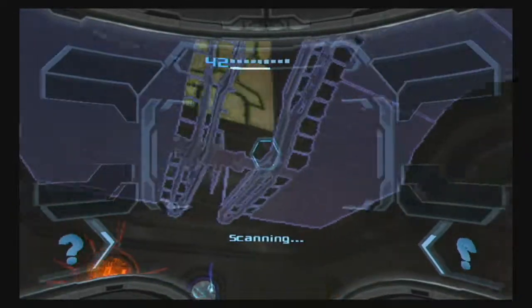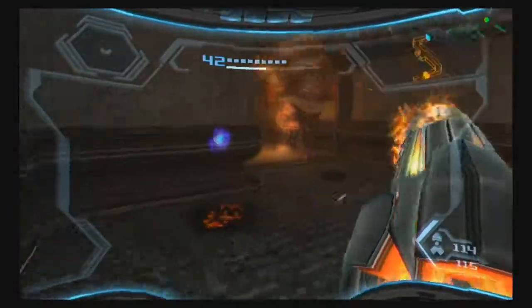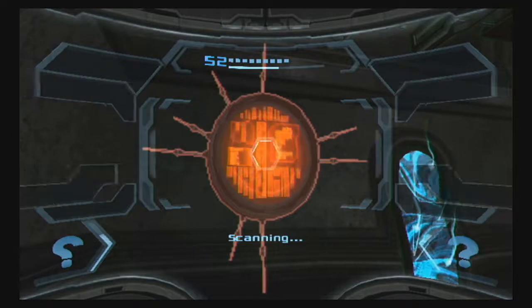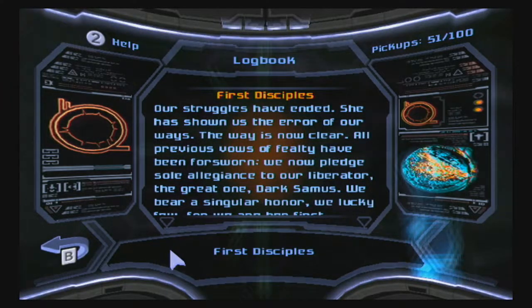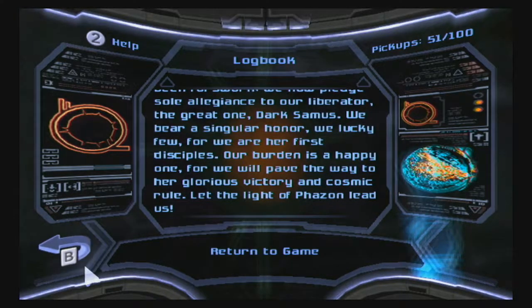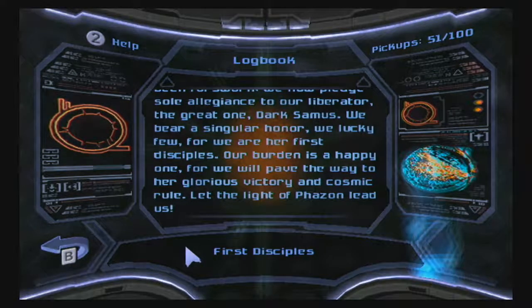We can see some screw attack walls, or wall jump surfaces there, but we can't get access to them right now because this room is blocking our way. So let's scan this lore entry: 'First Disciples — Our struggles have ended. She has shown us the error of our ways. The way is now clear. All previous vows of fealty have been forsworn. We now pledge our sole allegiance to our liberator, the Great One, Dark Samus. We bear singular honor, we lucky few, for we are her first disciples. Our burden is a happy one, for we will pave the way to her glorious victory and cosmic rule. Let the light of Faison lead us.'